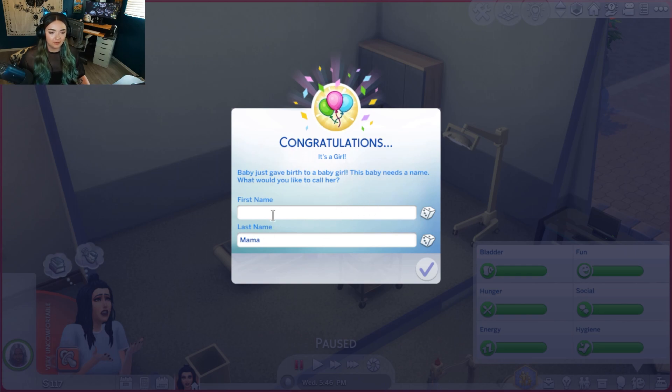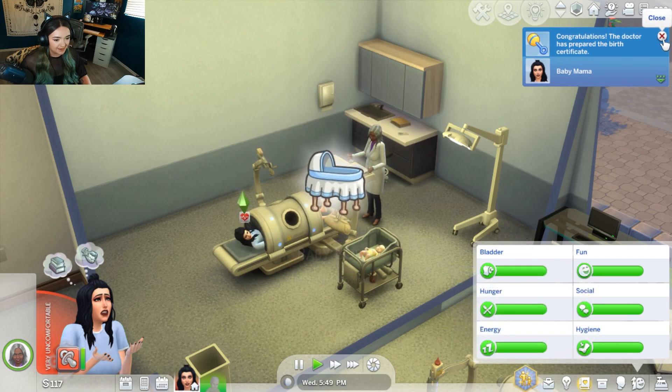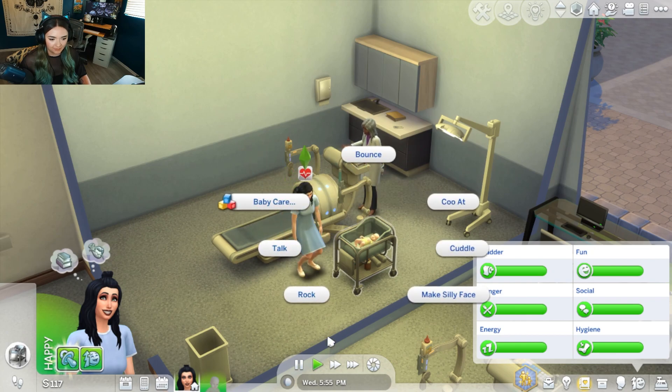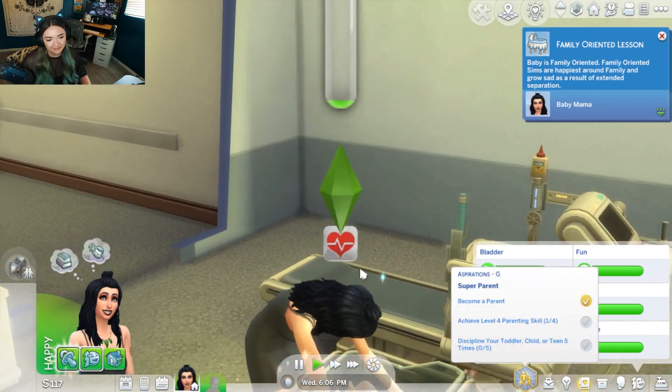It's a girl! My idea for baby names is just to go A through Z in order and cycle that probably four times until we hit 100 babies. Starting with A and a girl, we're going to name her Aria — I've always liked that name. Oh my God, we just had the one — that's pretty good. She's going to cuddle the baby. Let's rock her. Look at her — so cute.